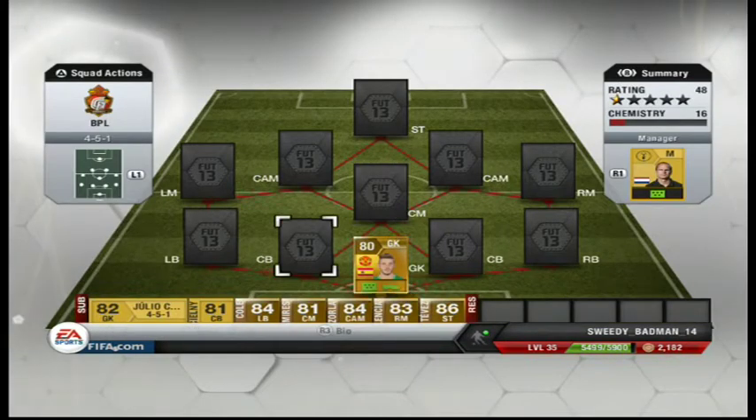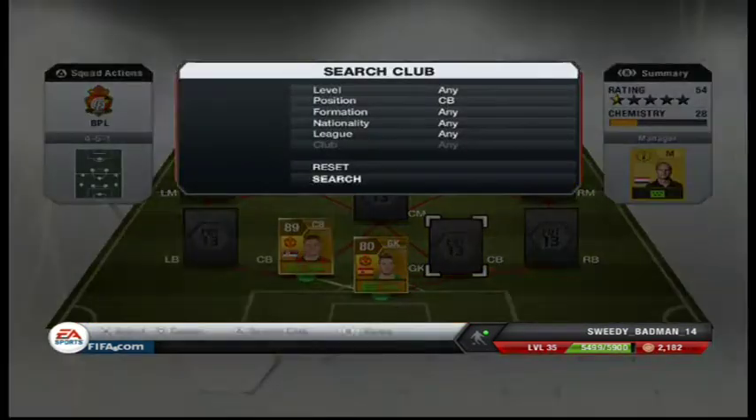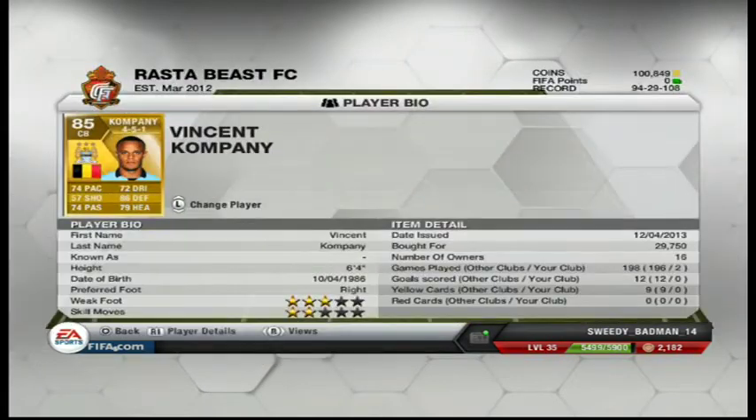Kicking off with the defenders, we have Nemanja Vidic and Vincent Kompany. Kompany has got great pace, great defending stats — heading is such a lie — and he's got good passing and good dribbling, and he's a centre back. At one point in the game, him and Vidic just made some mad headers. He jumps in the air like a Ronaldo header against Man United. That's freaking amazing.